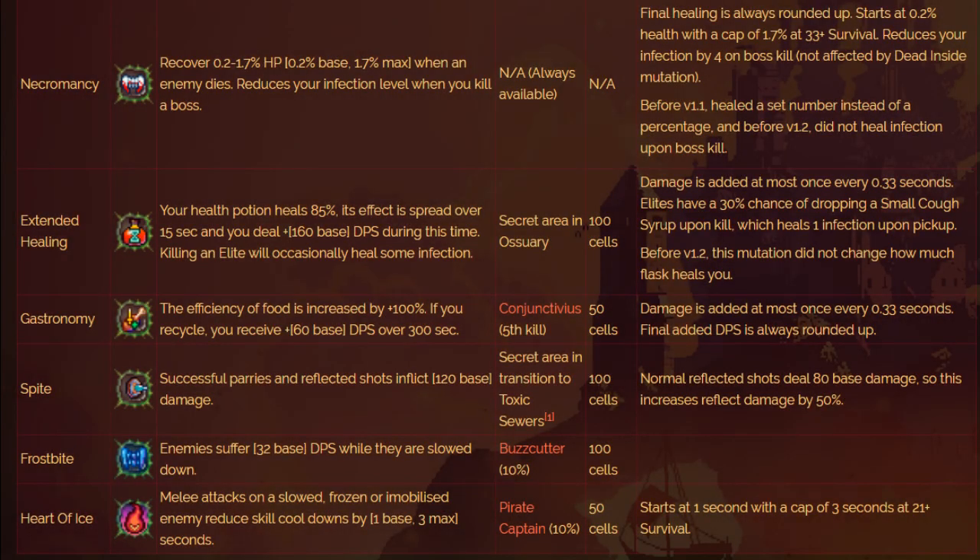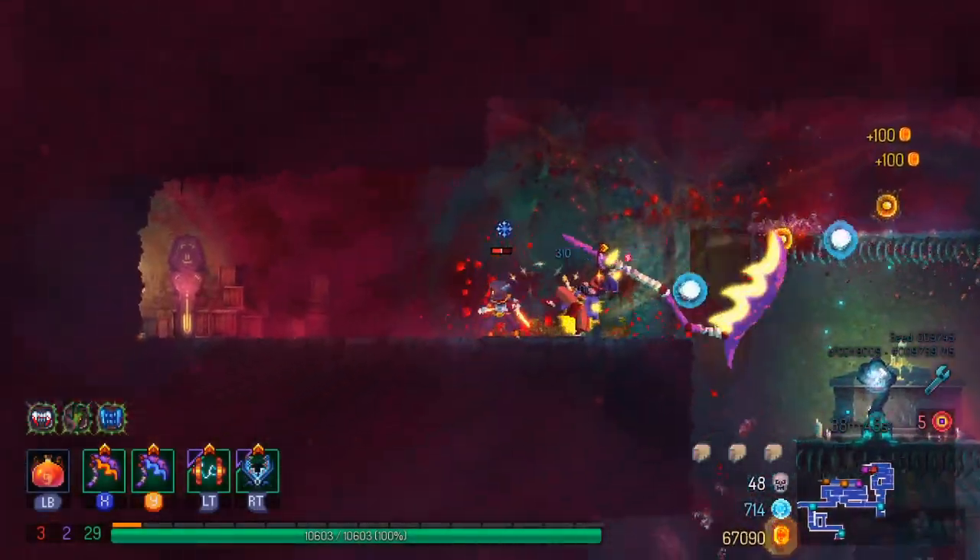Mutations with the Scythe are pretty standard. Generally, Necromancy and Dead Inside are the two main ones. You can also use Heart of Ice, which gives cooldown on skills for slowing down enemies — ideally paired with something like Ice Grenade or Wolf Trap, or an affix that says 'Victims Nearby Slow Down.' I personally love Frostbite the most. When paired with the 'Victims Slow Down Nearby' affix, Frostbite does additional damage to slowed, frozen, or immobilized enemies — so in these clips you can see Kamikazes dying randomly and gold coming to me from above.